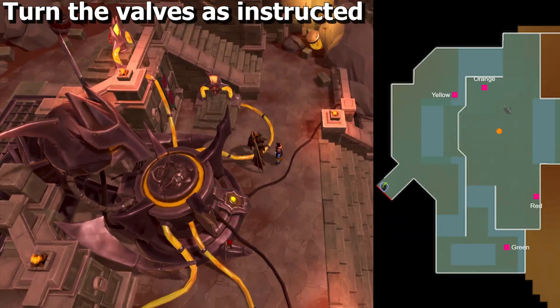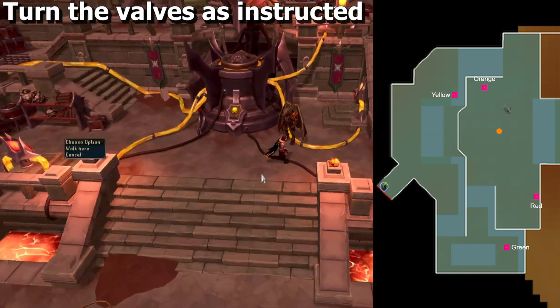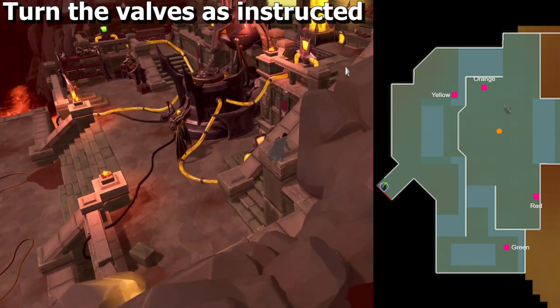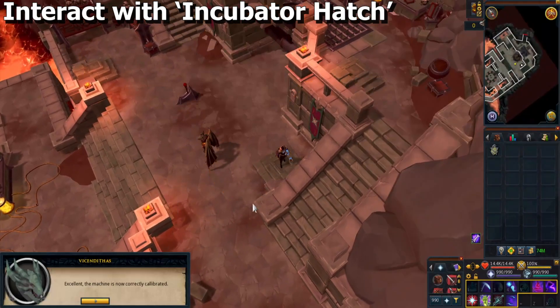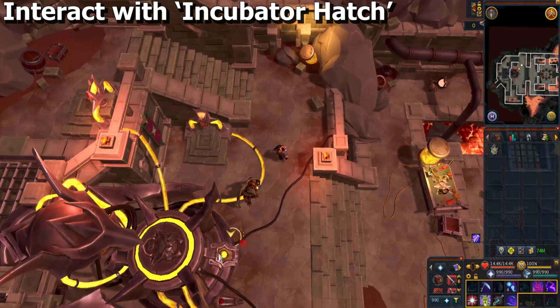For the next part, Vincentius will instruct you to turn 4 valves that are differentiated by color. On screen right now is a map showing you where each valve is and what color they are. Just follow his instructions and turn that one. If you missed the dialogue where he set the first one, I think you can just speak to him again and he'll tell you. When he tells you that the machine is correctly calibrated, interact with the incubator hatch, which is the machine next to him.